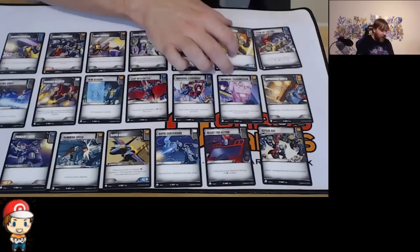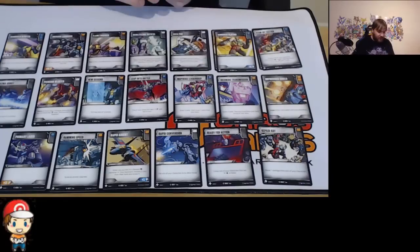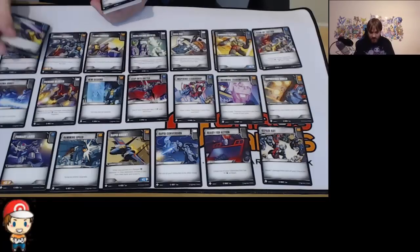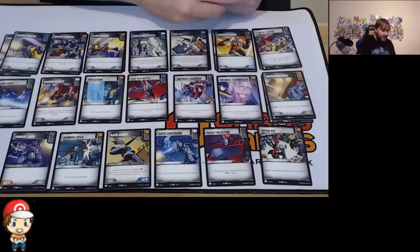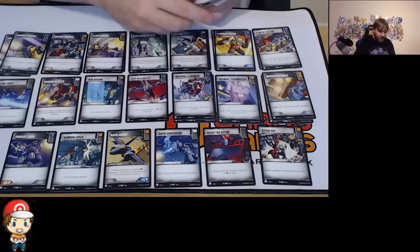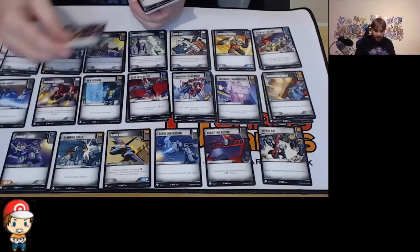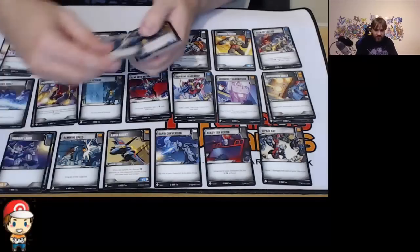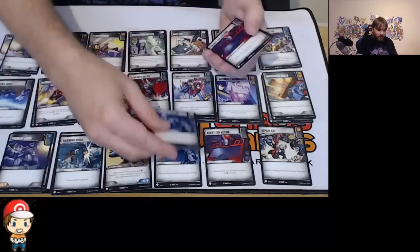And then we've got Team Up Tactics, Armor Plating, another Data Pad, another Debilitating Crystal — I'm seeing a pattern here, ladies and gentlemen. I think we've just got 2 of each of these cards — they've taken 20 cards and given us 2 of each of them.